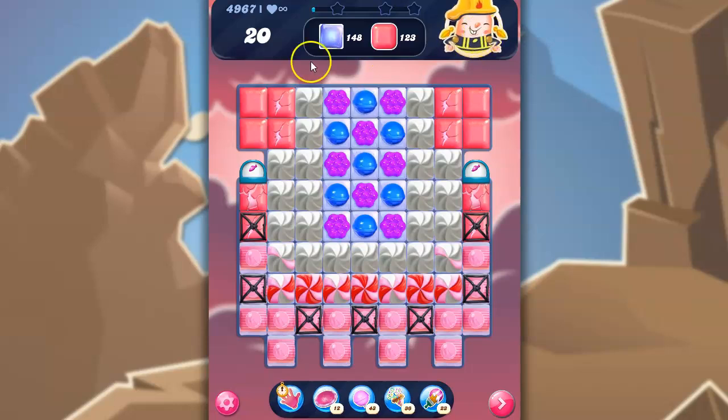So we've got a legendary level here — 20 moves to clear out 148 jelly and 123 bubblegum pop. Now that's likely to help me clear out the jelly, but I see that it's along the edges. We've got cutouts, we've got licorice locks, we've got frosting, we've got problems.